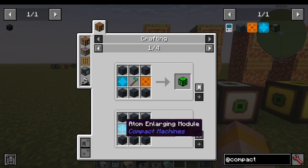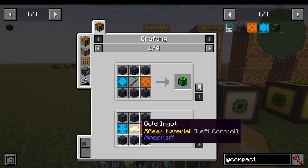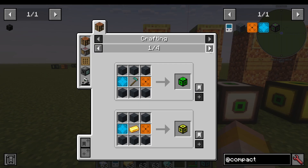You use compact machine walls, an atom enlarging and shrinking module, and either gold, a diamond hoe, copper, obsidian, iron, netherite, diamond, or a netherstar. And that's going to give you a different sized compact machine.